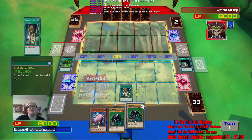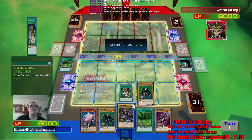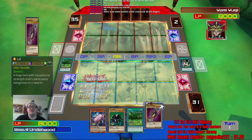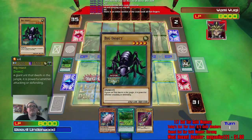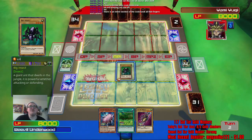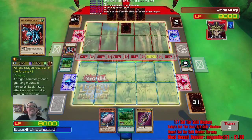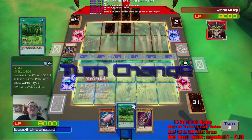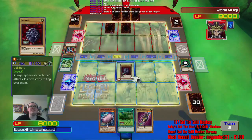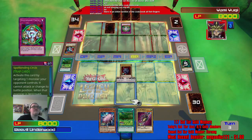Graceful Charity. He does have that thing that destroys the field spell. I'll get rid of that. Big insect — sure, that's all I got. Yugi's probably just gonna destroy me again. Don't know why he thought that was a good trade. All these 1,200 monsters — I bet he's gonna use Mirror Force or something. No — Spellbinding Circle. That means the other one's probably Mirror Force. Cannot attack or change its battle position.